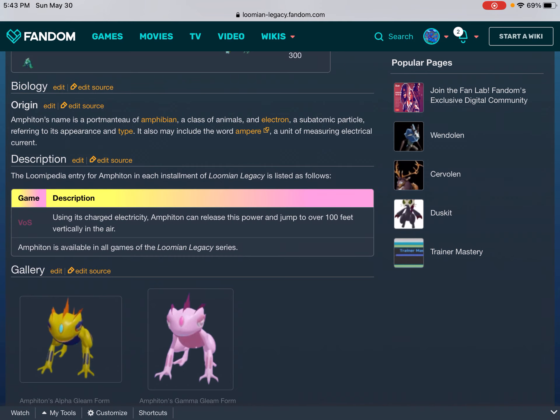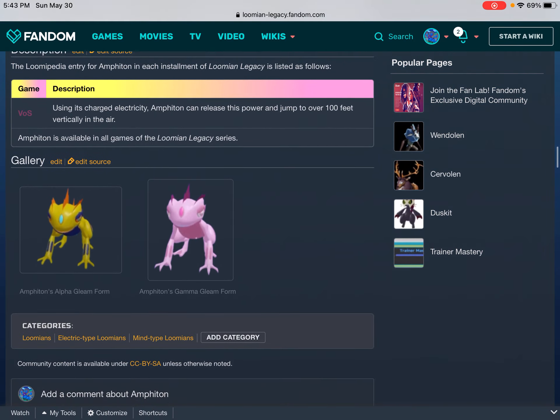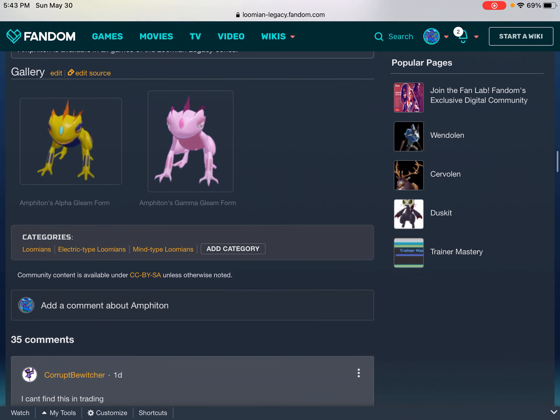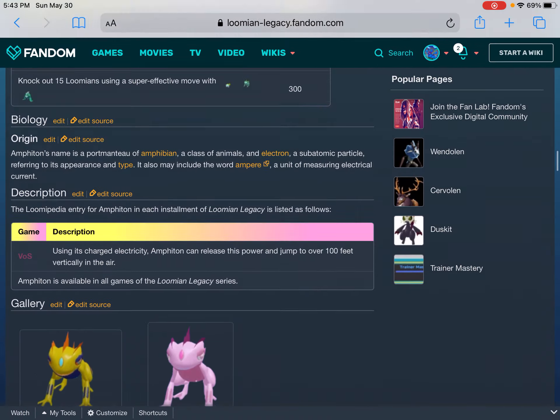Using short electricity, Amphoton can release the power and jump over 100 feet vertically in the air. Amphoton is available in all games of the Lumia Legacy series. Gallery: Amphoton's Alpha Gleam form, Amphoton's Gamma Gleam form.